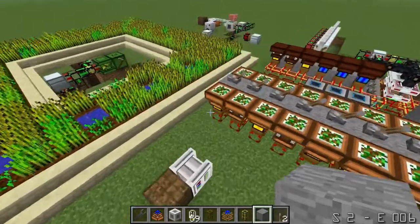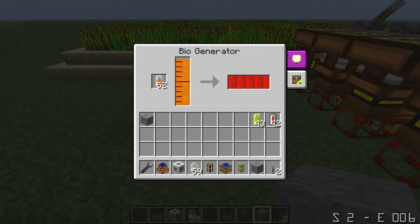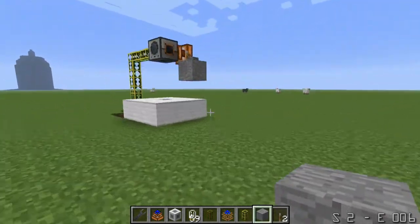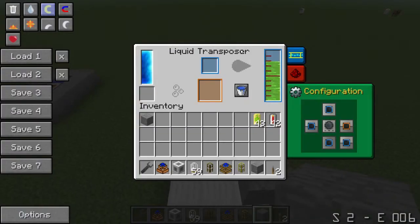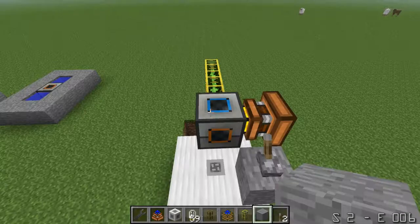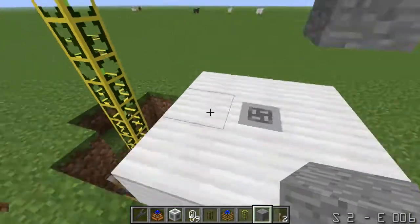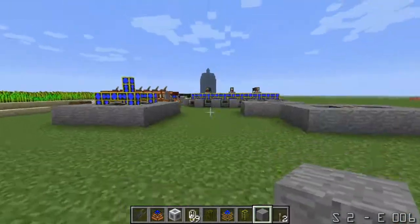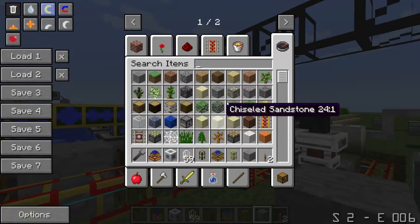I wanted to see if the liquid transport pipes could do something with the liquid transposer to do something with the biofuel. I have the biofuel in my other world, so I can use the tanks here to store all my fuel, pump them over and do a system kind of like this to fuel it. I need cells — capsules? Cans?